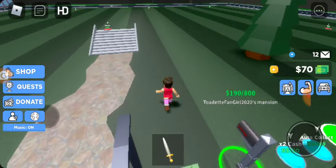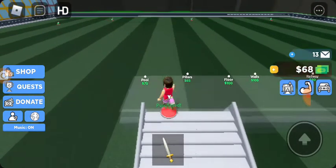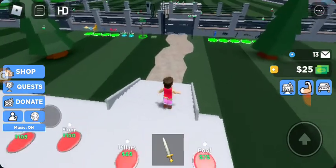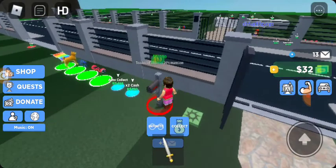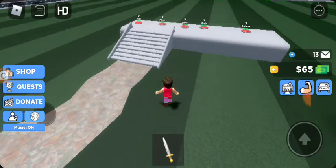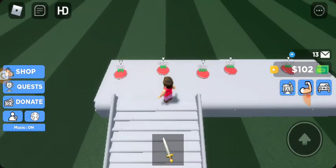It tells us how much we have in there. We have 190 — actually 70. 190 is just what the mailbox says, but we can always just go over there and get what's in there. It also tells if it's full. For some reason, it takes forever to come up. I'm not sure why that is.